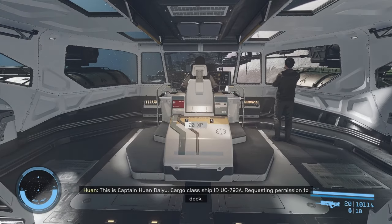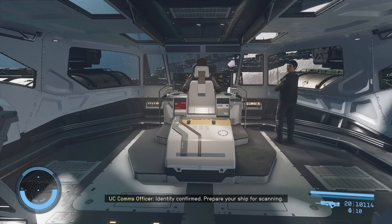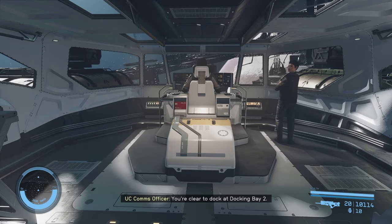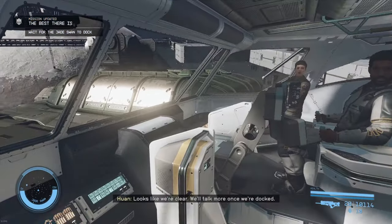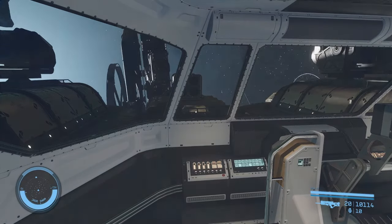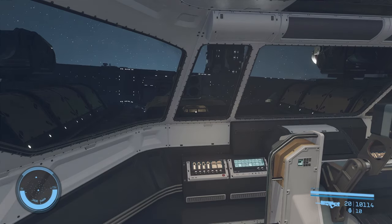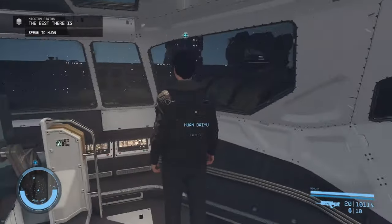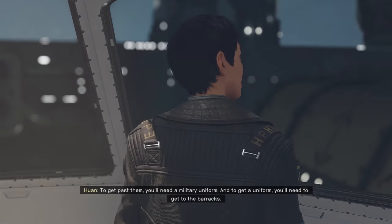This is Captain Juan Daiyu, cargo class ship ID UC-7938, requesting permission to dock. Identity confirmed. Prepare your ship for scanning. You're cleared to dock in docking bay 2. Looks like we're clear — we'll talk more once we're docked. Once you arrive at SY-920, you're going to enter through the airlock on this ship.